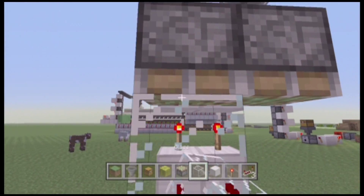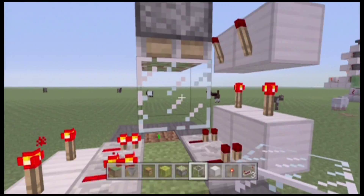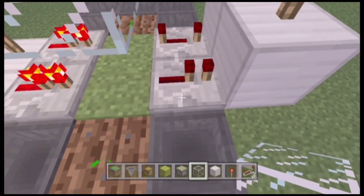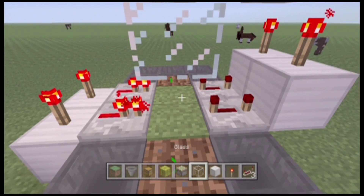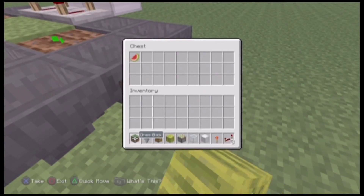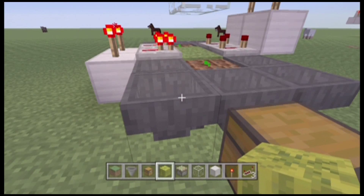All that's left to do now is put glass on both of those sticky pistons, and then the repeaters on full delay. So now if we put melon there, it breaks it, and the melons go into this chest.